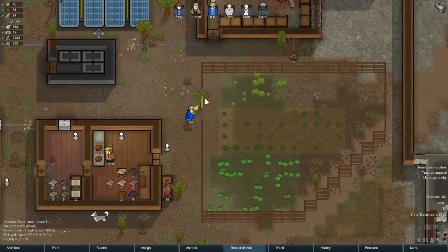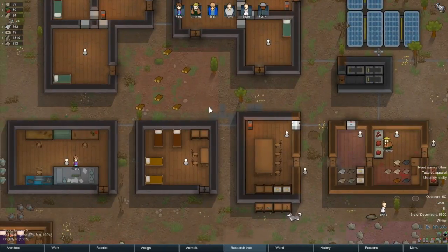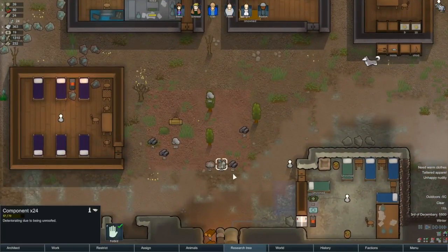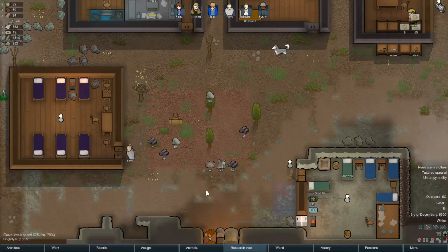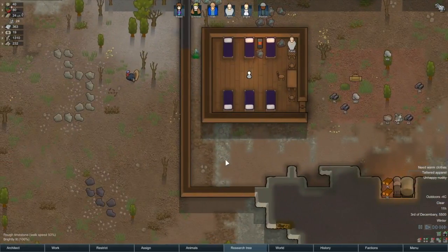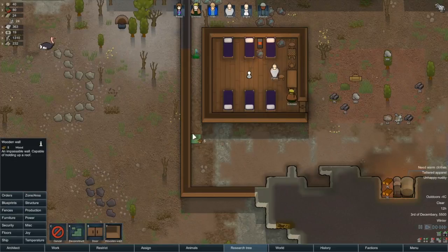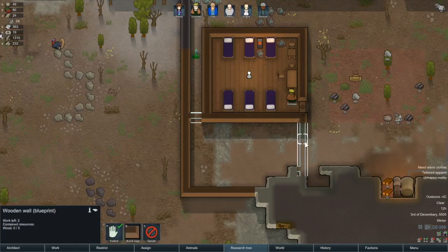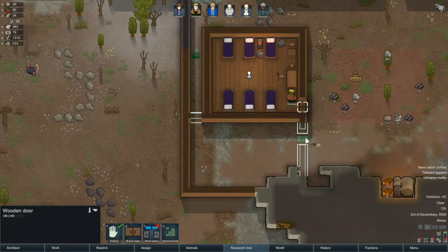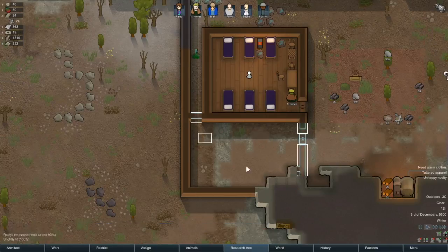I noticed that I had a tree growing on our fence line, so we're getting that fixed - getting that tree chopped down and putting a fence panel there. I've also been advised we should be keeping components indoors because they deteriorate, and a commenter thought we'd already lost a bunch earlier. So let's set up a little storage room in the corner, just off our hotel, and we'll mine out this corner.